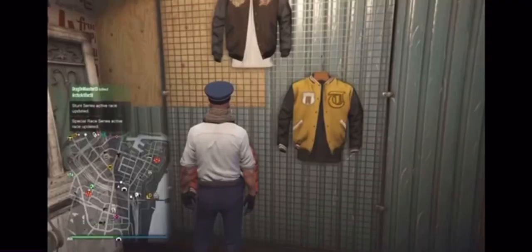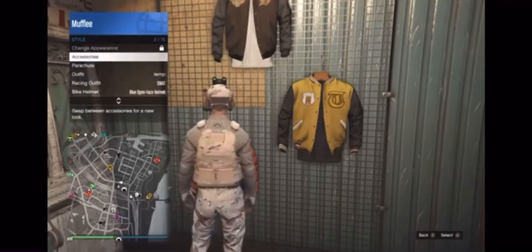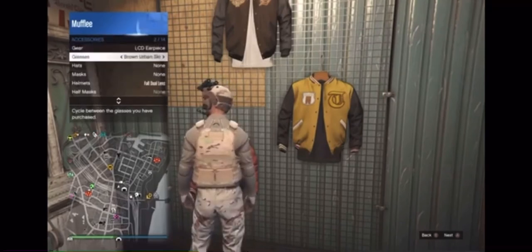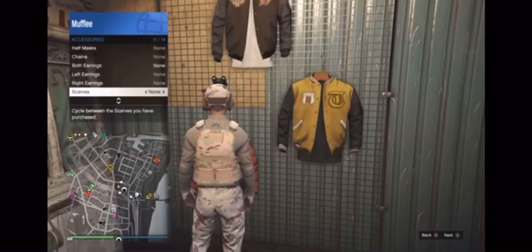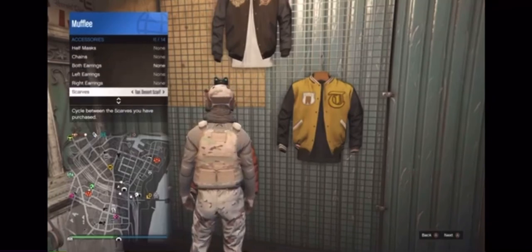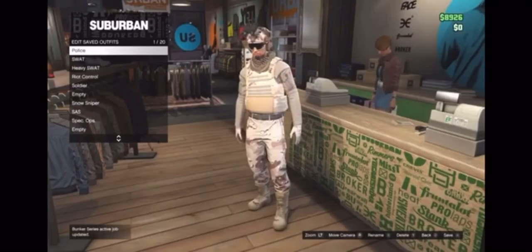Once you do that, switch back to your saved outfit and go to the accessories. Under accessories, scroll down to scarves and turn on the tan scarf itself. After that, save the outfit again.